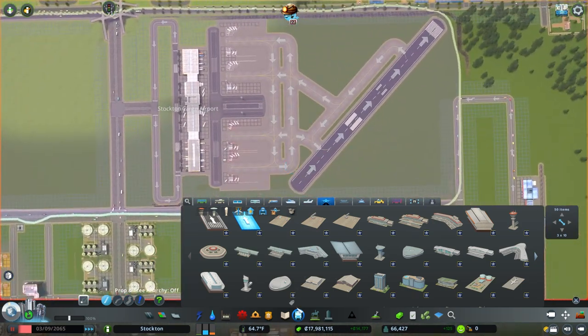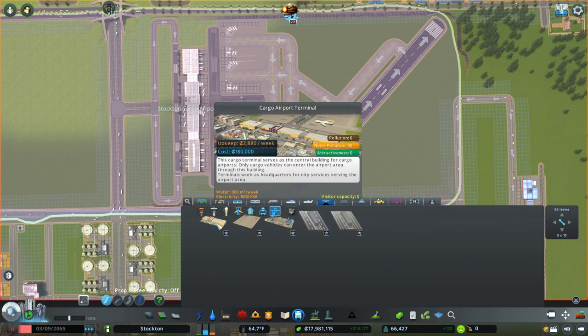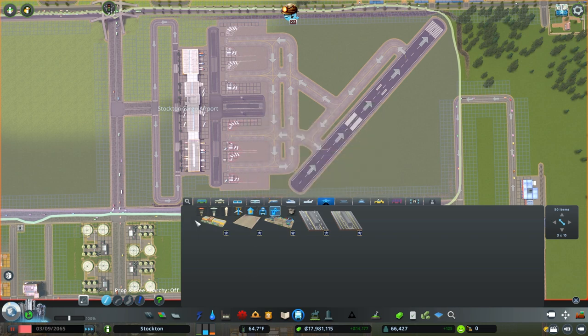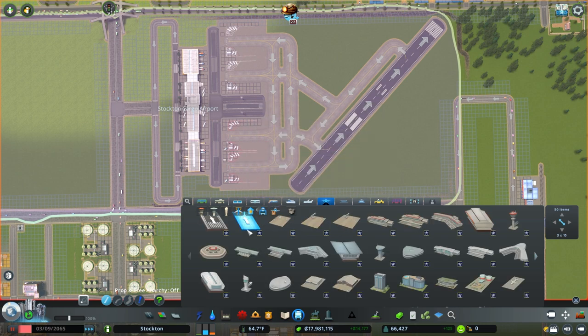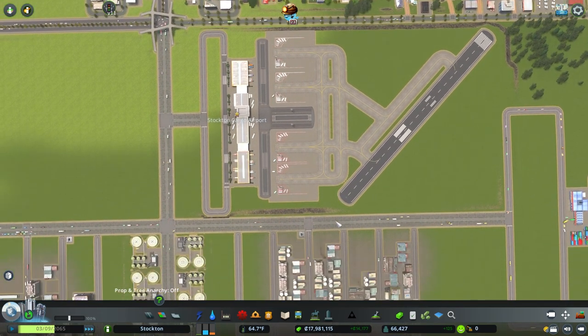Now I'm going to let this run real quick. Wait — do I have everything I need? Let's go back to cargo. I have the terminal, I have the aircraft stands connected to the terminal, I have the taxiways and the runway. I'm going to let this run real quick.